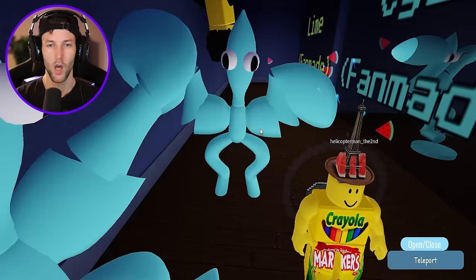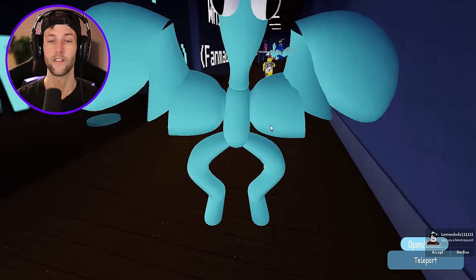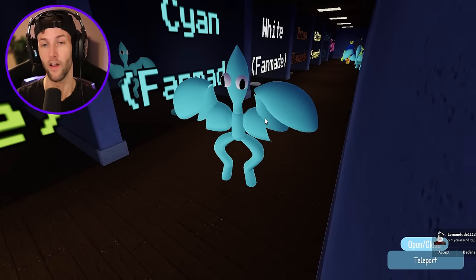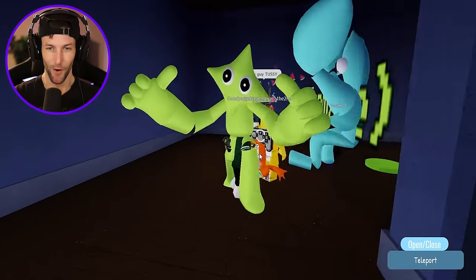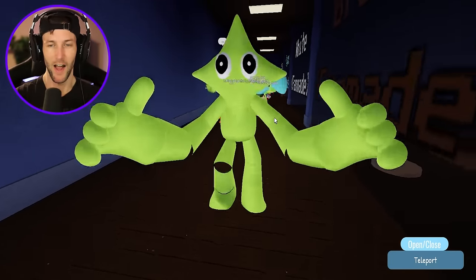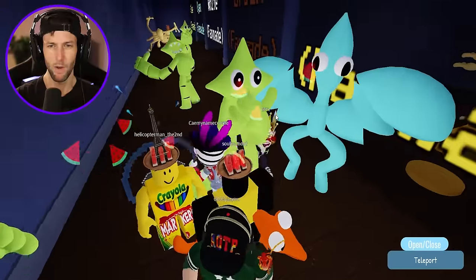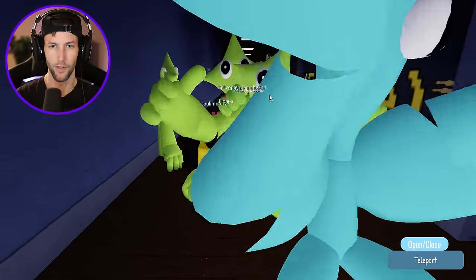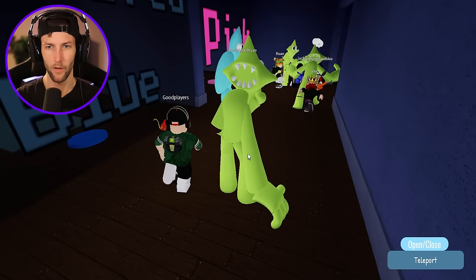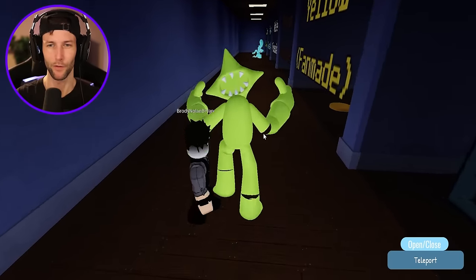Rainbow Friends characters are on the more simplistic side, but I think you could add a little bit of stuff and jump scares would make the biggest difference. Next up we have lime — whoa, look at how his mouth is on the back and his eyes are on the front. When you stand still does anything change? I thought somebody had his mouth on the front. Maybe I was just seeing things.